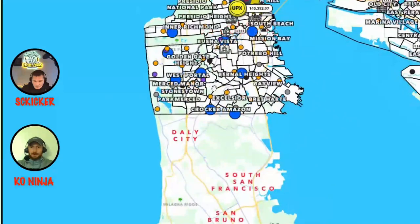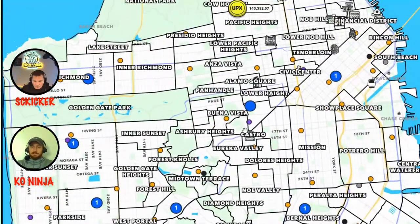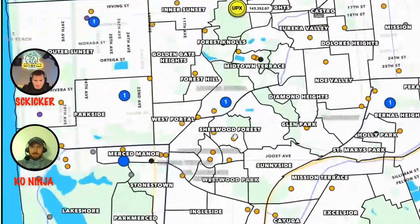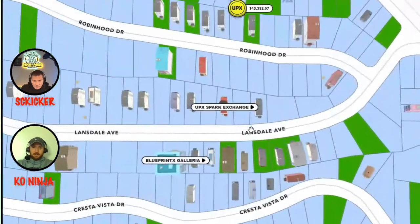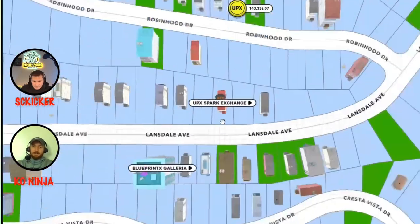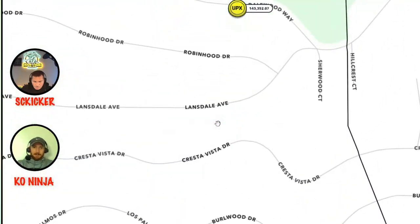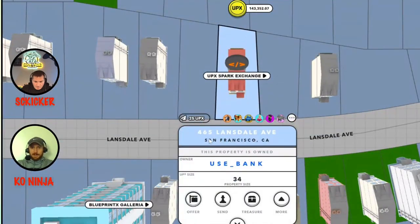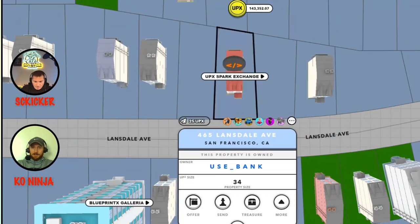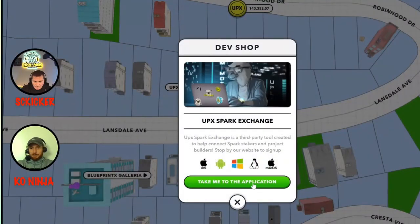In order to start, you do need to get your Block Explorer at the Epic Spark Exchange. I'm in San Francisco personally, and I've already got mine pulled up. But if you're in San Francisco, you've got to go to 465 Lansdale Avenue, get your Block Explorer there, and then click on the Epic Spark Exchange right here and it'll take you to the application.